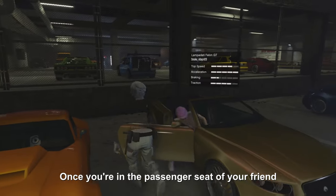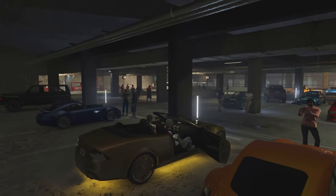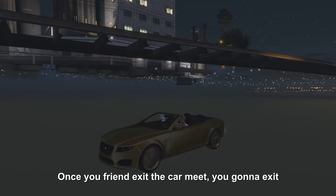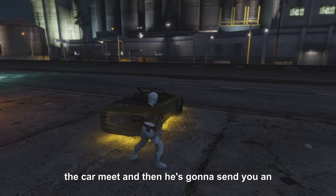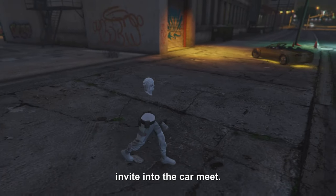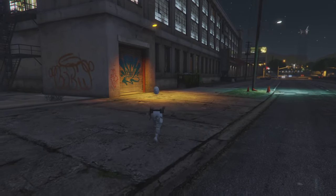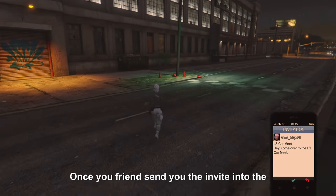Once you're in the passenger seat of your friend's vehicle, he's gonna exit the car meet. Once your friend exits the car meet, you're gonna exit his vehicle and he's gonna make his way back into the car meet, then he's gonna send you an invite into the car meet again.